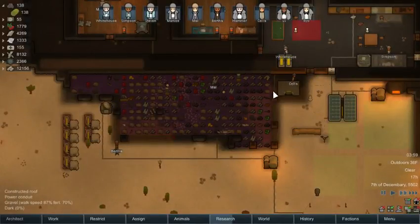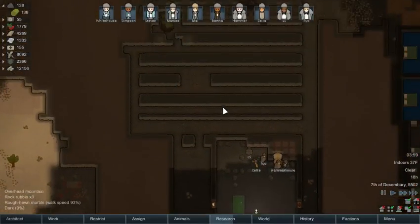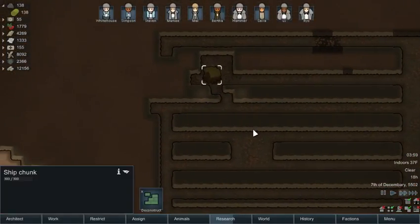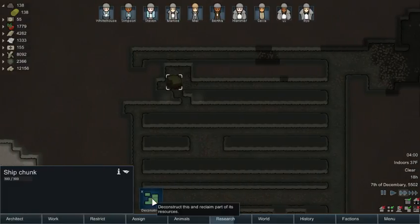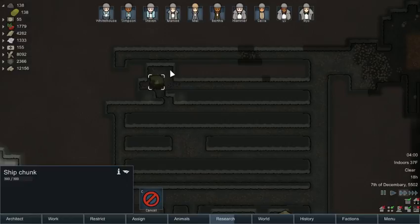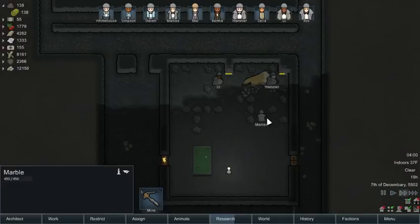Okay everybody, we are back with another episode of Brim World. Last episode we had a little space chunk come down from space and it spawned right inside of our base, so we don't have to go anywhere. The problem with it is it didn't break our indoor thing, so that's kind of a bug. We could deconstruct it for components, which does give us opportunity that way.